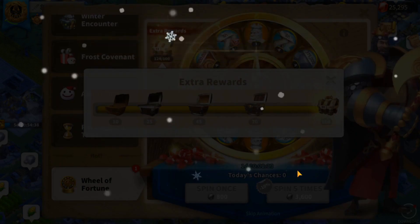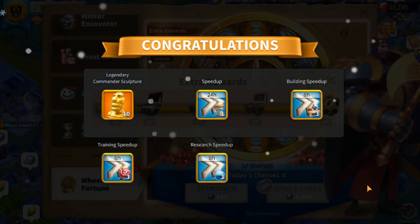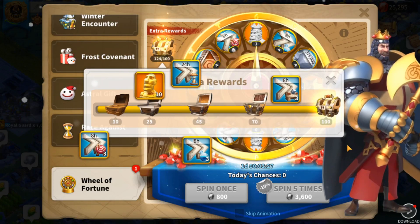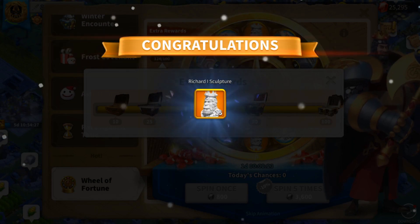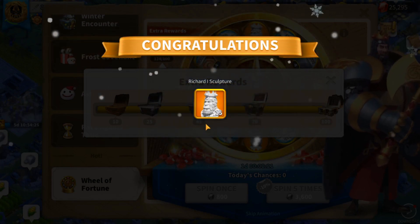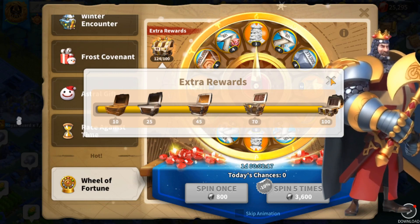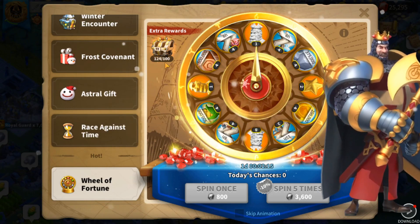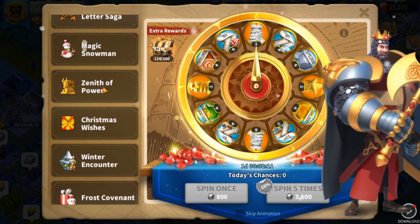We're at a total of 124 spins guys. Let's see what we get here. 10 more Legendary Sculptors from the 70-spin extra rewards. And from 100 spins — 15 Richard Sculptors guys! 15 more. Good stuff. Let's get going to the third day.